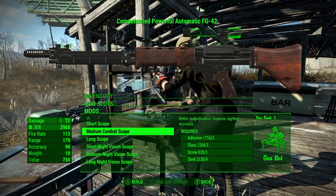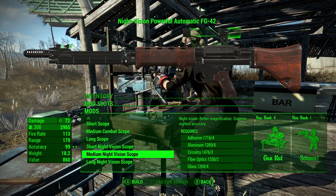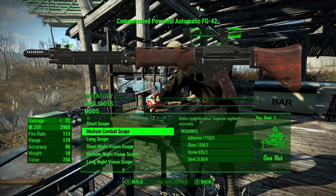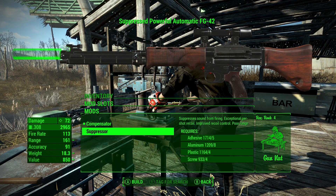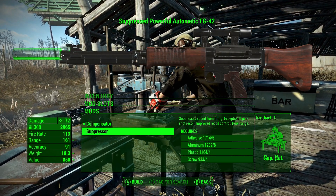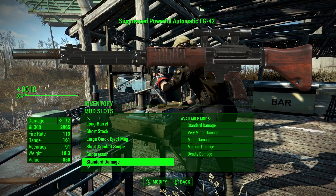The night vision scope is going to work just like the regular night vision scope in the game — you just look through it and see what you see. Let's look at maybe a combat scope. We've got a compensator, which we had by default on there, or a suppressor. Let's put a suppressor on there and try that out.